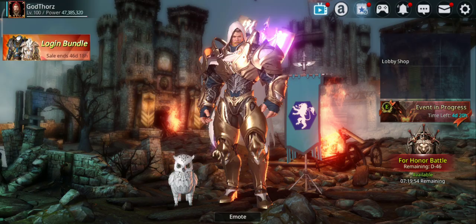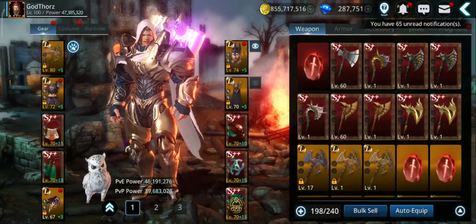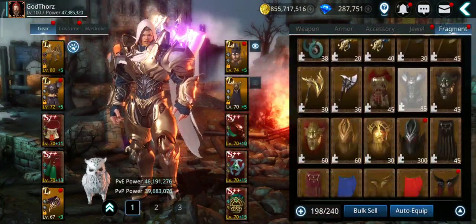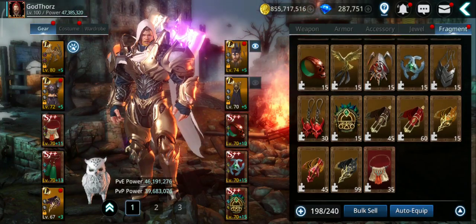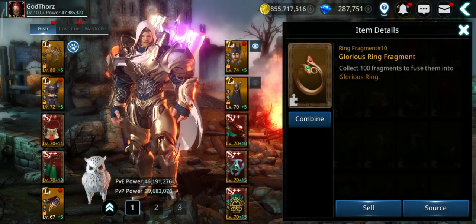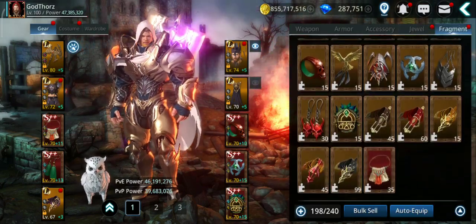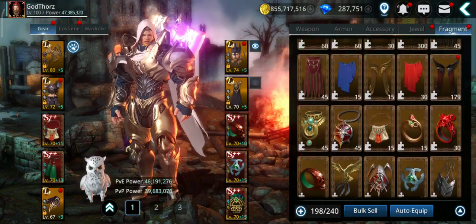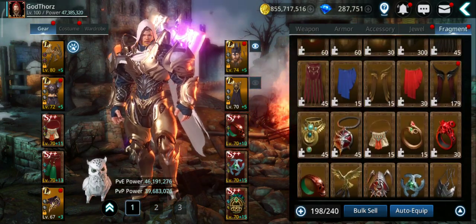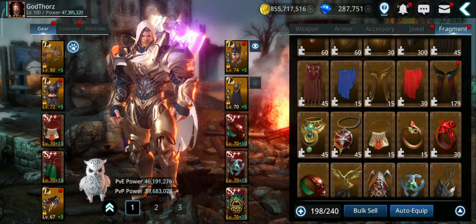So you get seven fragments. If you haven't purchased, you need 100 of those fragments of the same type of accessory. Let me show you - go to gear and to the fragments tab. Here you have the gear and down below the accessories. Once you get 100 of the same type you can combine and make a full piece of accessory.